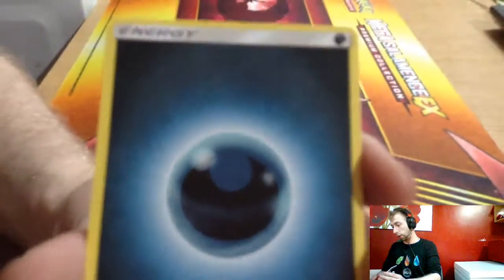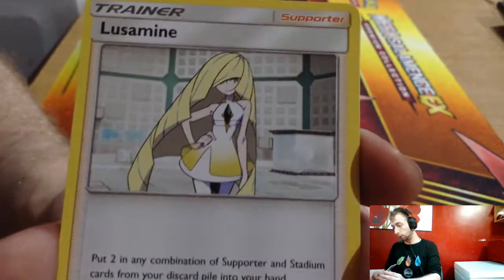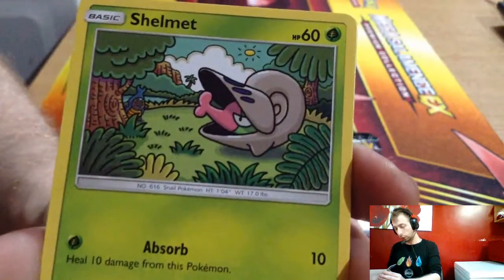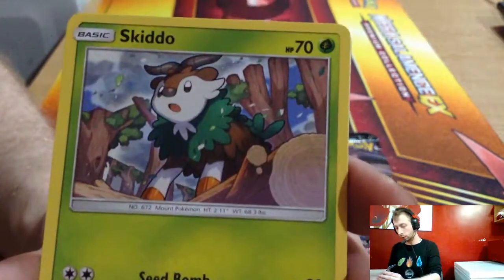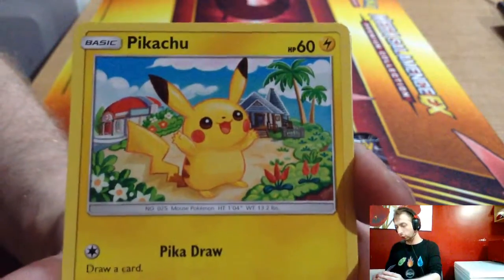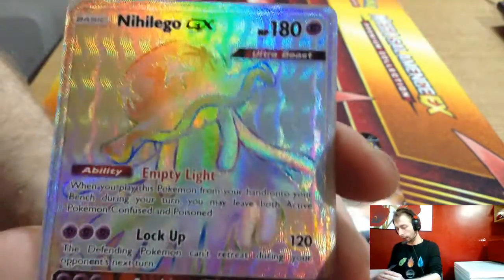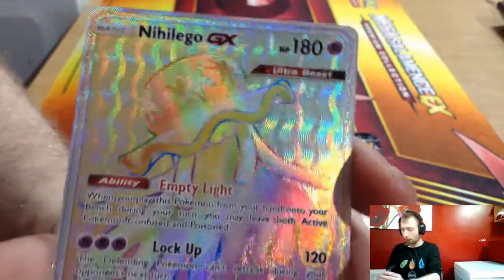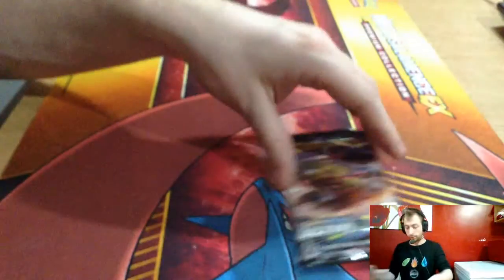From the next pack: Dark energy, Staravia, Luzmini, Sableye, Salamence, Starly, Skiddo, Pikachu reverse — and Nihilego GX Rainbow Secret Rare Hyper Rare! Very nice, Hyper Rare!